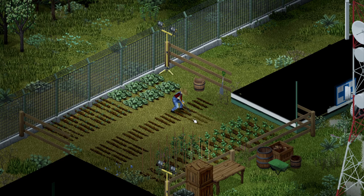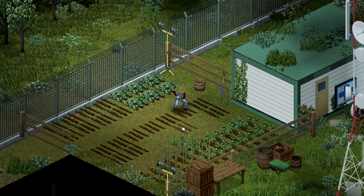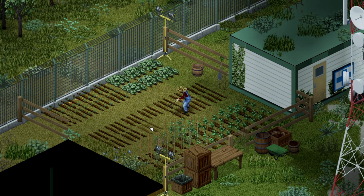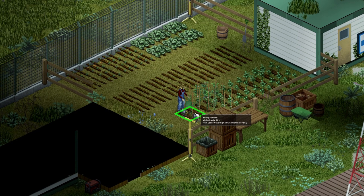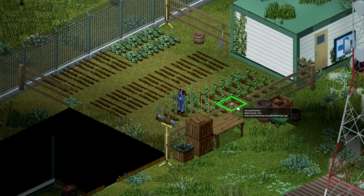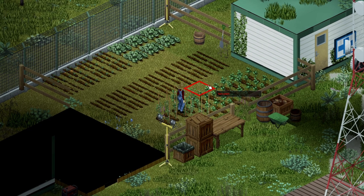One change that I can definitely get behind though is the ability to plant crops using the vegetable itself where this is appropriate. For example, if you want to grow potatoes, you could just do that by planting a potato you already have. It seems like such a simple change, but will bring a bit more diversity to the whole system, especially as we get more variety in the crops themselves.